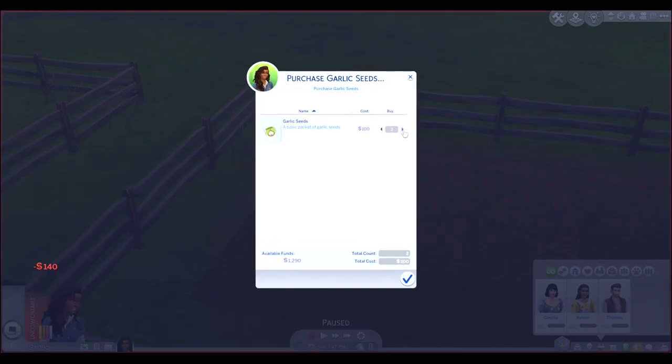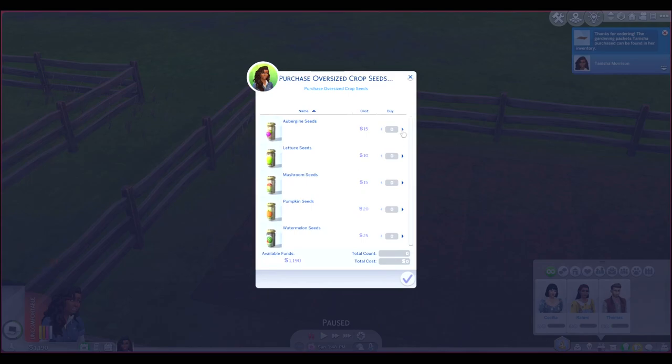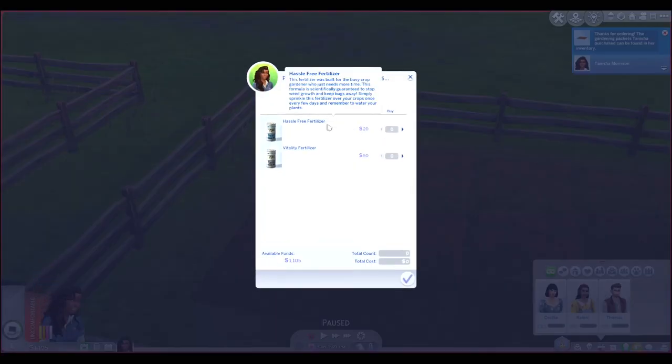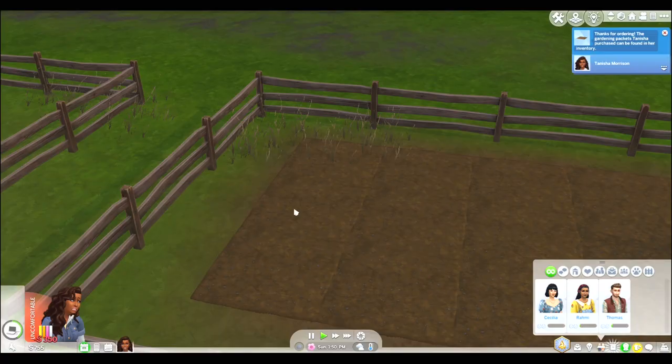Let's also get garlic and oversized crop seeds — let's get all of these. Let's also get the fertilizer. The hassle-free fertilizer is built for busy crop gardeners — it's guaranteed to stop weed growth and keep bugs away. Sprinkle it over your crop once every few days and remember to water your plants. The vitality fertilizer helps if your crop is looking sickly — sprinkle it over the field once a day for a boost to plant health and yield quality. Let's get five of each.